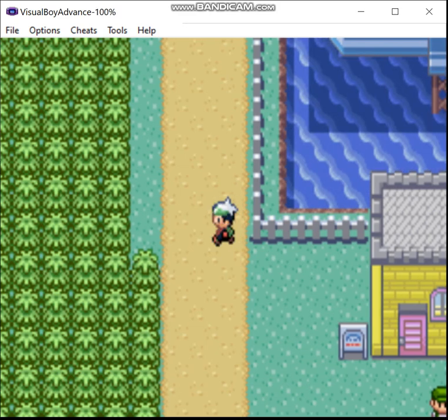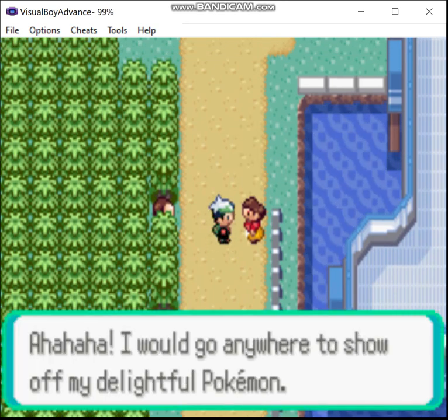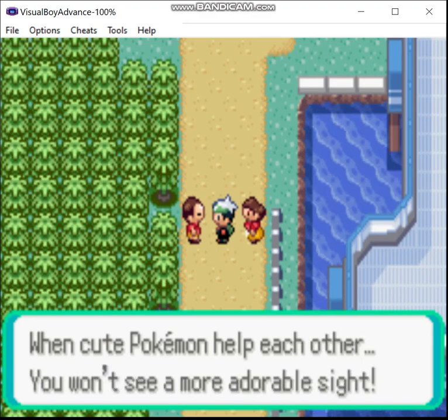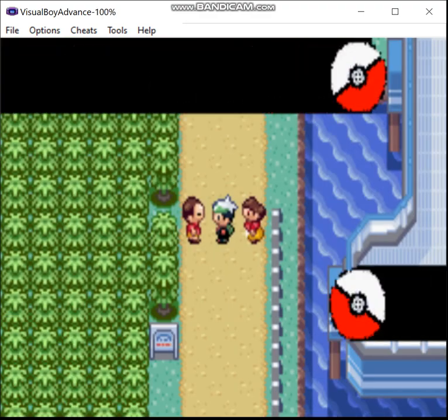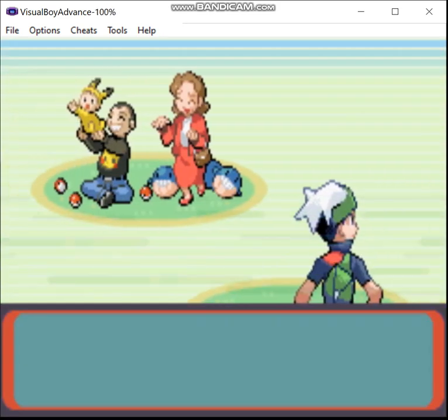Anyway, this route is pretty infamous for having one of the more difficult rival battles in the entire series on it. I won't be doing that right away, though. First, I'll take on the various trainers and tackle the first of the Trick House challenges. If by then I've got less than 15 minutes of footage recorded, I might battle the rival this time. We'll see.